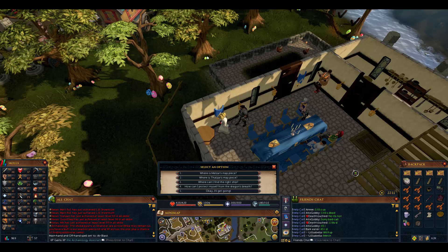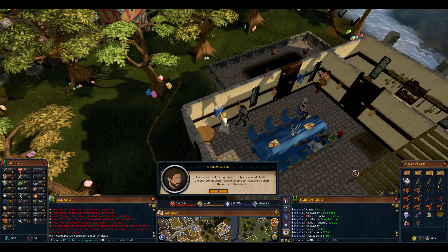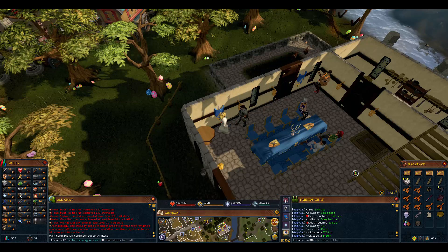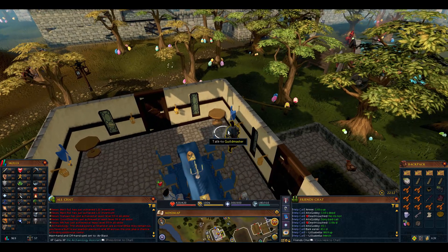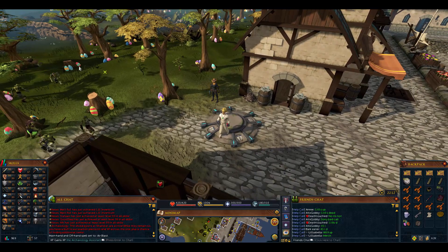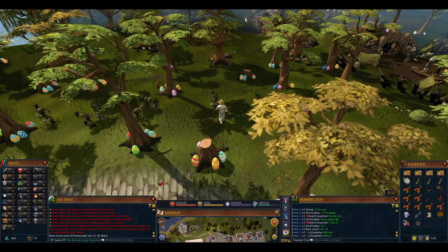Then we press the 3 button, then the 2 button. We ask how we can protect ourselves against the dragon, then press 3 to say we're all ready to get going. Now we can obtain the map pieces. It recommends food, combat equipment, and heading northwest of Remington. So we home teleport to Remington. We've done this quest before on old characters way long ago, but not on new ones. We go to the maze, go through it, and find the keys.